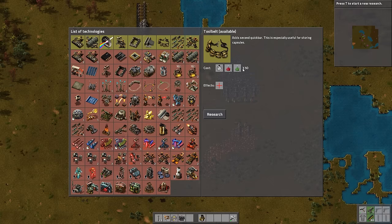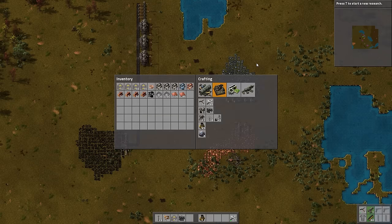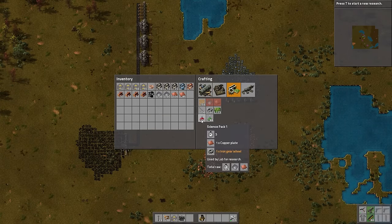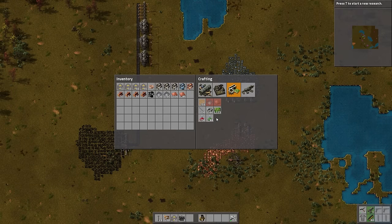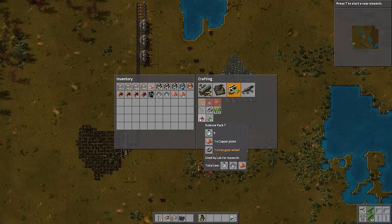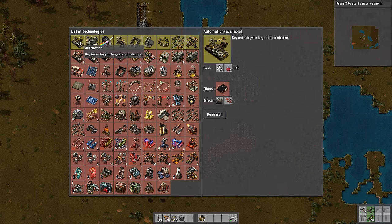Don't get this confused with producing the science, because you do actually need to — if we go back to crafting — there are different types of science packs. There's four in total but we've only got access to two right now, called science pack one and science pack two, or some people call them beakers or flasks. Each one has a crafting time and requires certain ingredients. The research is how fast a single lab will consume a single set of components. Right now most research only requires one type of science pack; later on they'll require different types.